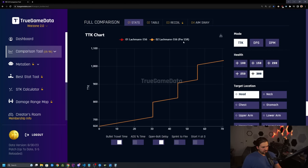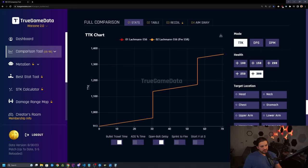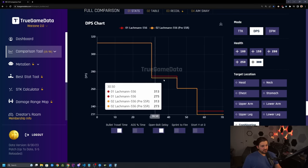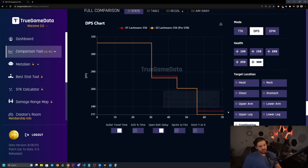Looking at the Lockman 556 pre and post Season 5 Reloaded on the TTK chart — headshot, no differences. Neck: slightly better time to kill in the last damage range. Chest same as neck, slightly better TTK in the last damage range. With the default shot location percentages on TGD in combination, you don't get any change in time to kill. But if we look at DPS, slightly faster damage per second in the mid-range and then in the final range. So just a slight buff — doesn't really change the gun much, but a little bit of a buff to the 556.